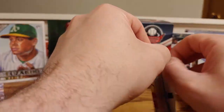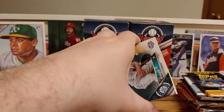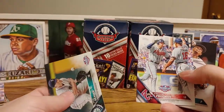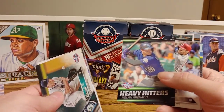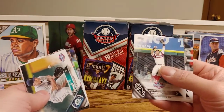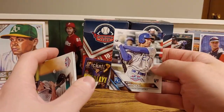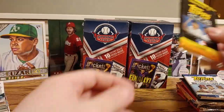2016 Opening Day Topps. We got a Kyle Seager, Freddie Freeman MVP, Felix Hernandez, heavy hitters Nolan Arenado, a Joey Votto, Adivaldo Garcia, and a Raul Mondesi rookie card. A lot of star players in that one for sure. That was pretty cool.